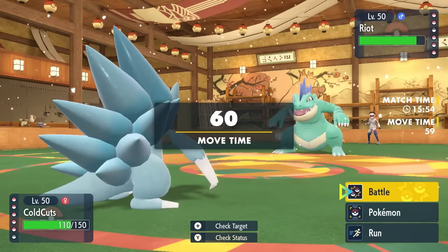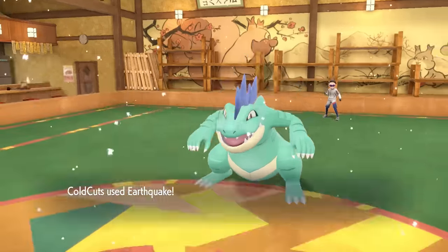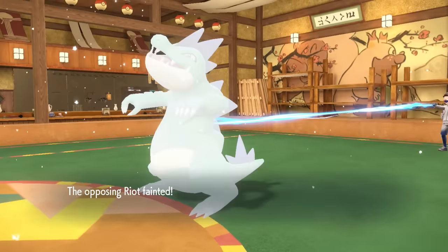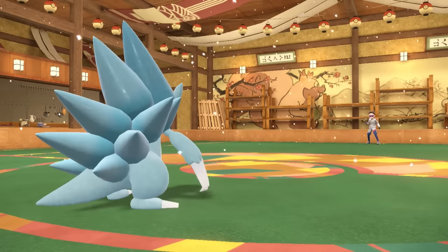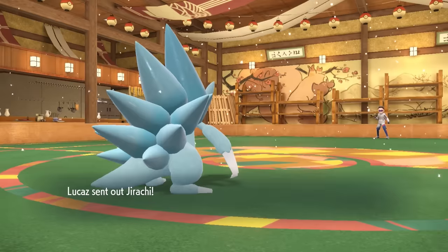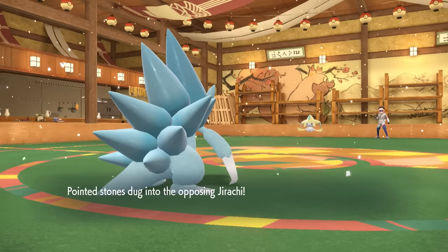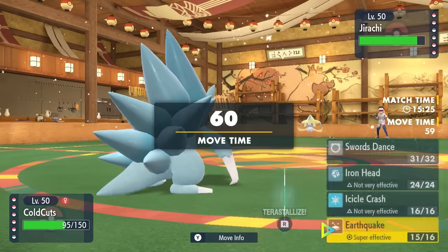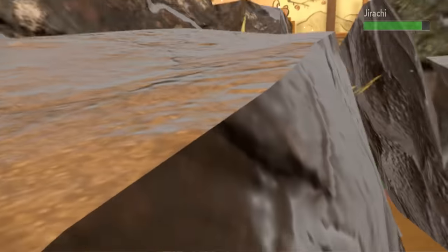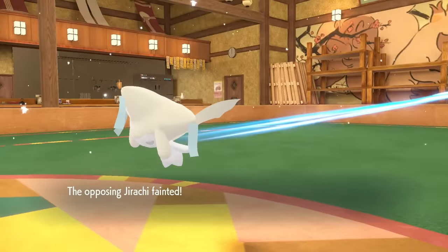I get the Swords Dance as they switch into Feraligatr. At plus-2 attack with a Life Orb, Earthquake is a super high chance to kill, and that takes care of the Feraligatr. The Stealth Rock chip put it in range for almost a 90% chance — with a non-STAB neutral move. Sandslash demands respect. On the revenge, they go back into Jirachi, but we are fast as hell in the snow, and an Earthquake takes care of the Jirachi too.